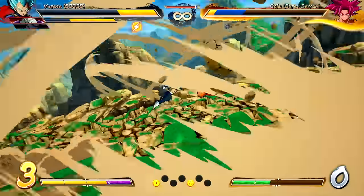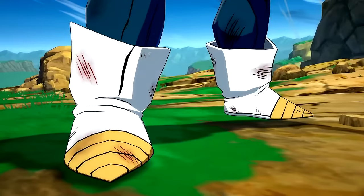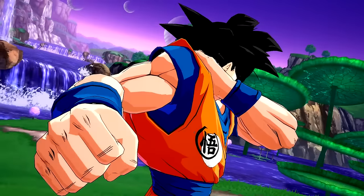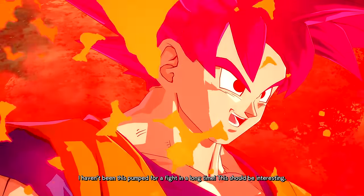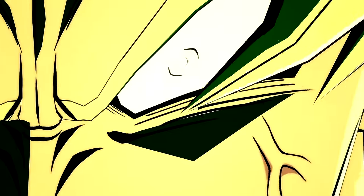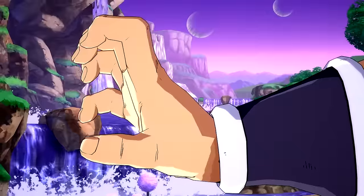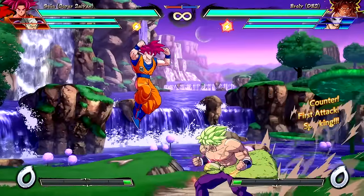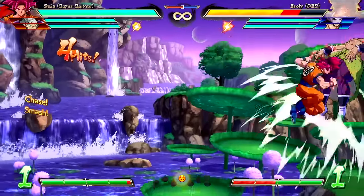Vegeta versus Goku here — it is Final Flash. Unless you stop holding back, you're never going to beat me. I haven't been this pumped for a fight in a long time. This should be interesting. These character intros — what the heck? Why are they absolutely insane? Playing as God Goku this time around, and I'm gonna do very bad just because this is a custom moveset. Look at that — that's the paralyzed move he did to Broly. Yo, this is cannon!